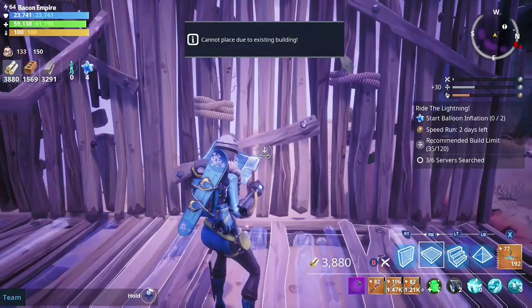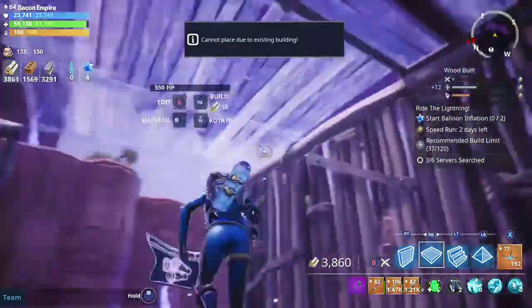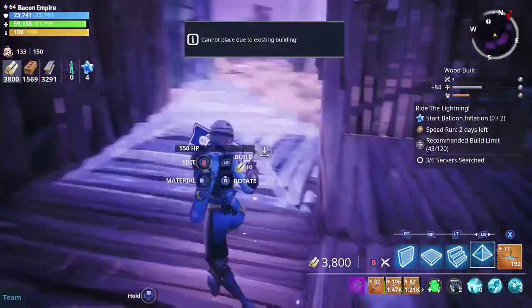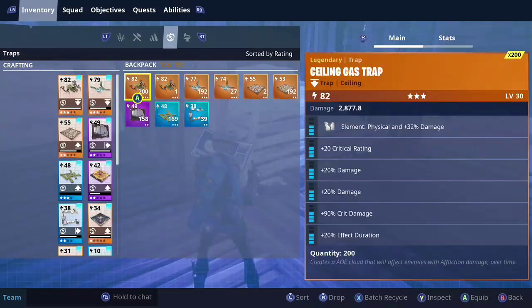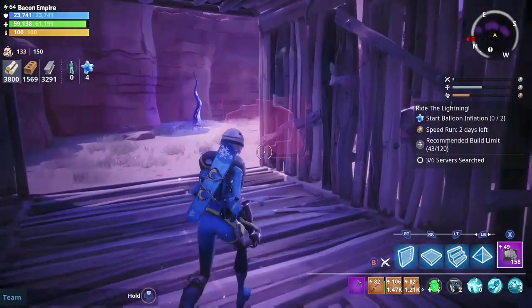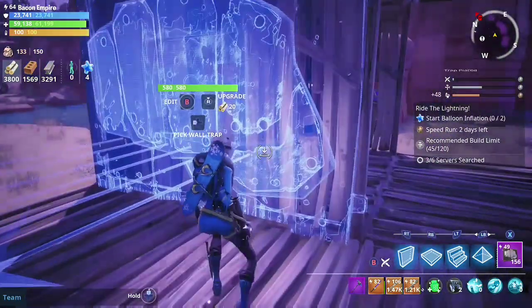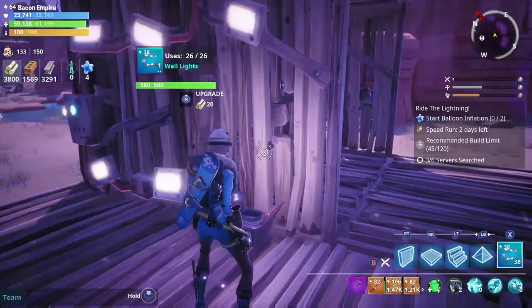My recommendation is, if you don't like the trap tunnel someone else is building, go to the other side of the mission and build your own. Usually zombies come from numerous directions, so we're going to need more than one trap tunnel. That being said, we're going to show you this trap tunnel — this is just a basic design, just one of many designs you can use.